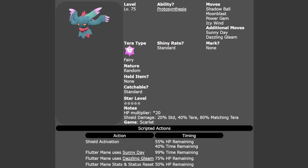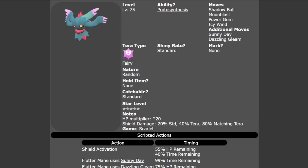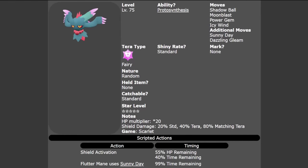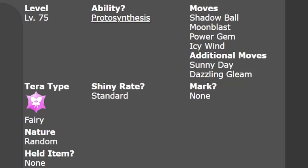It will feature two Pokemon exclusive to each version. In Pokemon Scarlet you're going to get Fluttermane, and it will be a five-star Tera Raid, so not too difficult. It will be set to level 75 with the Protosynthesis ability and the moves Shadow Ball, Moonblast, Power Gem, Icy Wind, Sunny Day, and Dazzling Gleam.